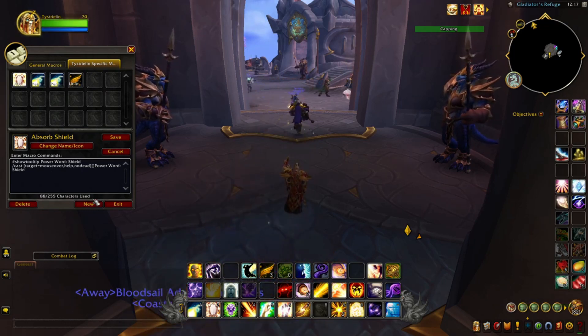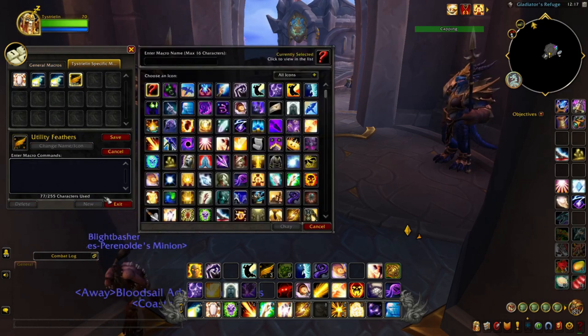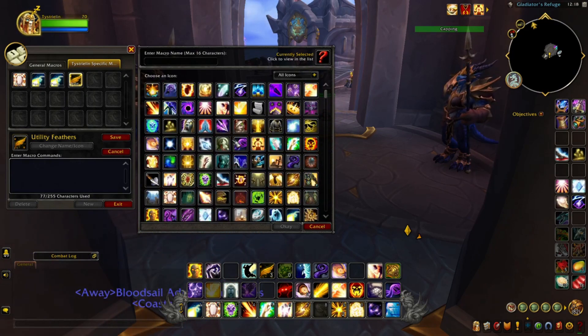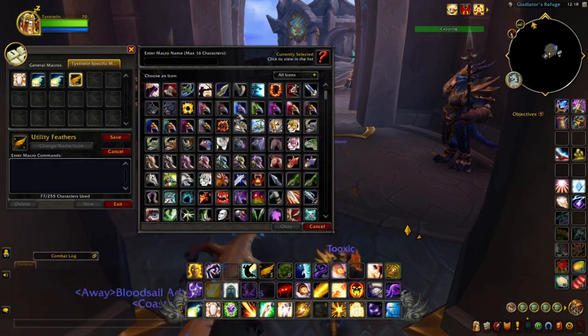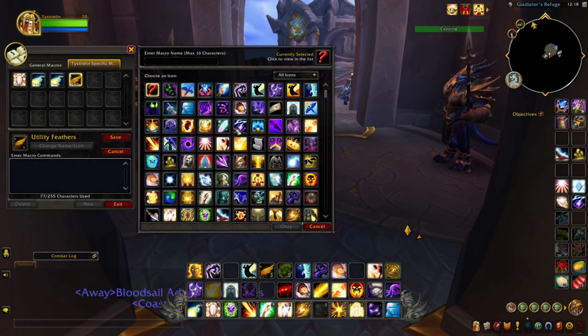Let's start from scratch. We're going to hit New to create a new macro. Depending on what spell you're using, you can find the icon associated with that spell. So if you're looking for a macro for Renew — if you wanted to cast Renew on a player — you can find the spell associated with Renew and select its icon.